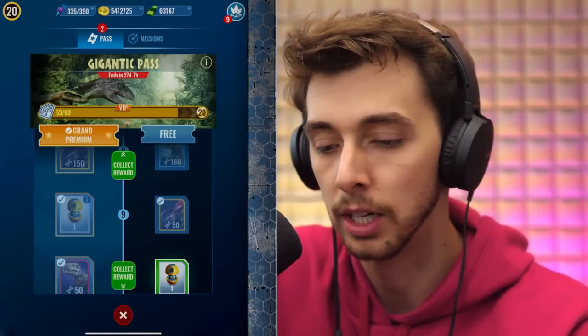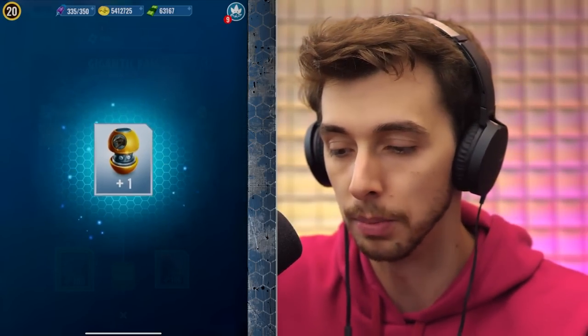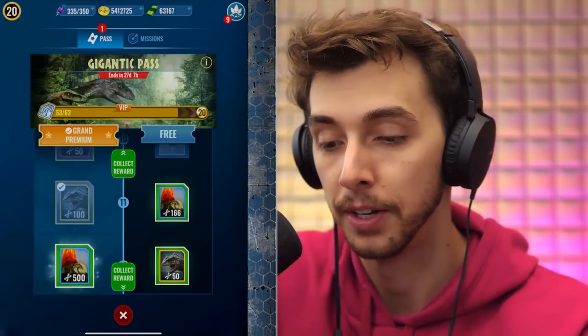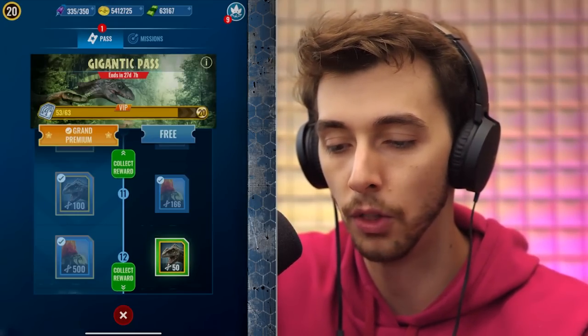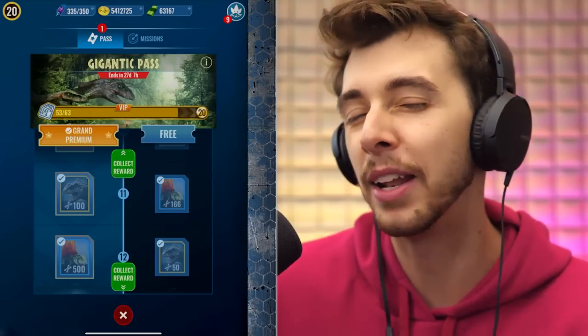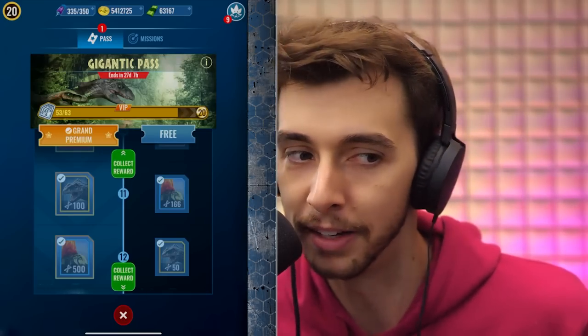We've got the Postasuchus Hybrid again, the Tristornix, and another Giga. The reason I'm collecting this is because I've used them all. So that's another 200 Giga, and another 100 Giga. And that's where we're up to — 11, now 16, and another 500. Another 50 Giga. That's what they do — they make it look like sometimes it's better to do the free one, but overall it's not. It's never better to do the free one.